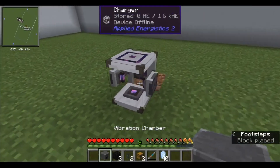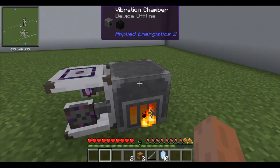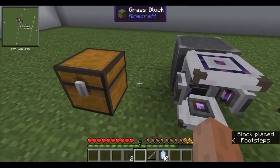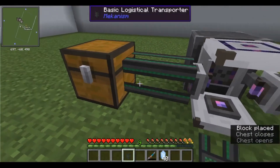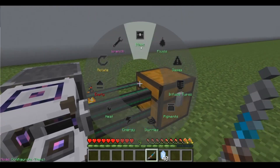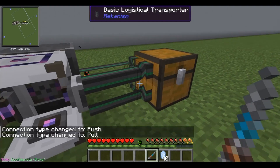Let's again place the charger with a vibration chamber and two chests on each side. We'll then connect the chests to the charger and set both transporters' connection type to pull using the configurator, so that material will be sent from the right chest to the charger and then to the chest on the left.